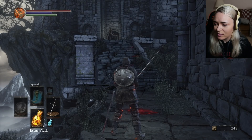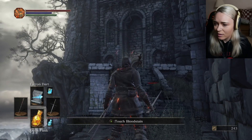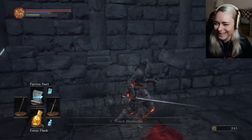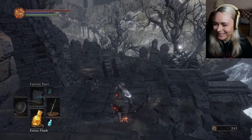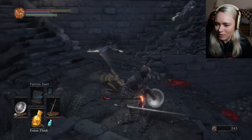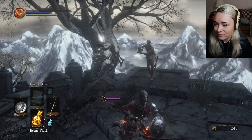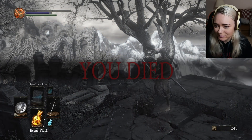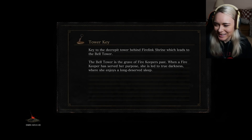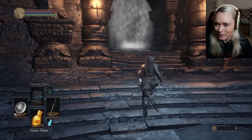I could shoot him a couple times. Maybe I should parry him — should I try parrying him? Oh God... He's got a katana. He's got a katana. Is he gonna drop that? I don't know. Maybe I'll try and backstab him instead.